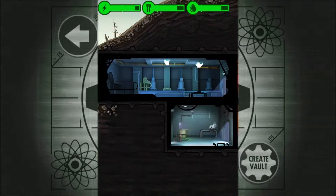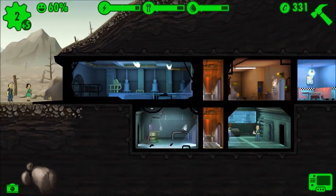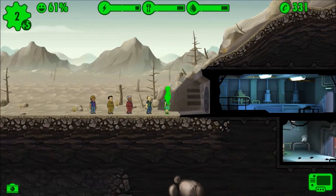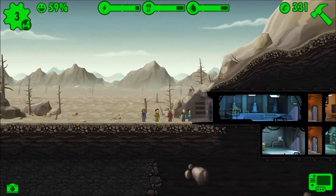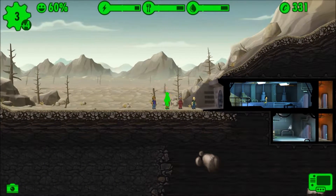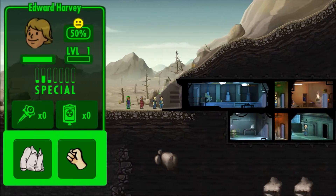Alright guys, here we go. We got all our rooms built — we got our diner and our other rooms. We're gonna start assigning people. She's Perception, so we're gonna put her in the water treatment plant. Just gonna rush through this real quick. He is really good at nothing so we're gonna hold off on him.